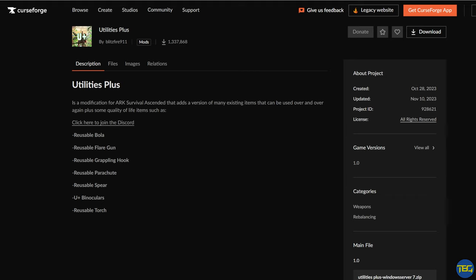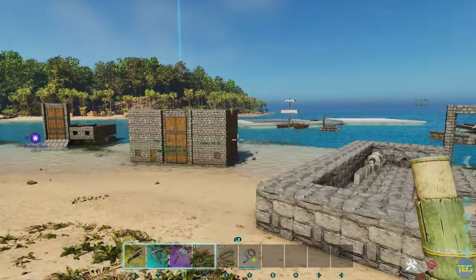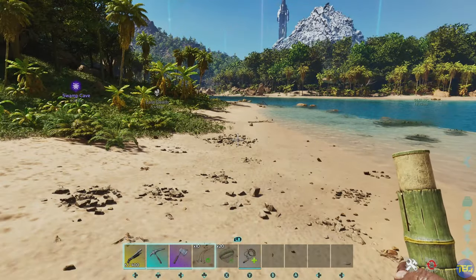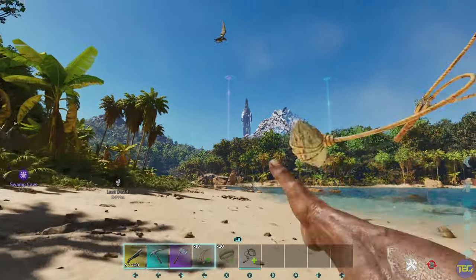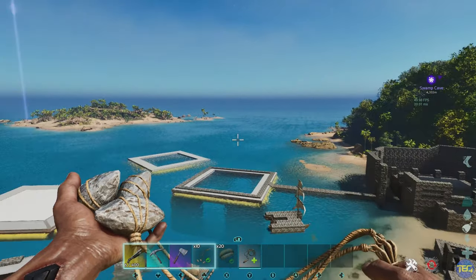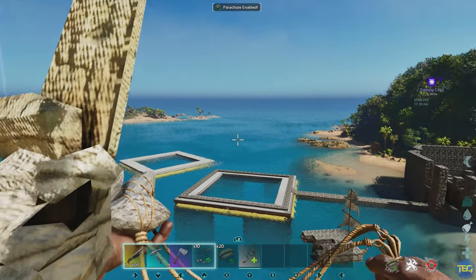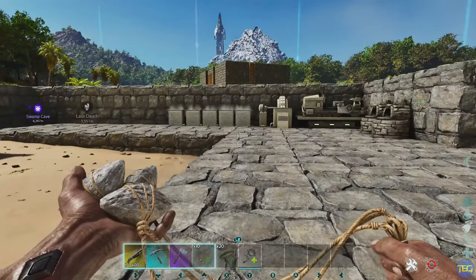Next we have the Utilities Plus mod by Blitzfire911, which adds a few useful reusable items that make life in Ark a little bit easier. These include a reusable bola, reusable flare gun, reusable grappling hook, parachute, spear, and torch, as well as some fancy binoculars. Being able to craft a reusable bola early on to save yourself from getting endlessly killed by raptors is really nice and removes some of the frustrating early game moments. Reusable parachutes, spears, and grappling hooks are obviously pretty handy as well.